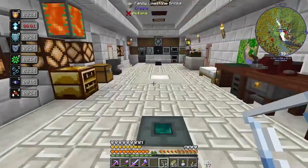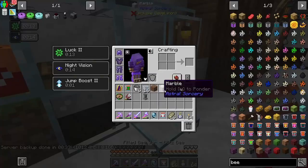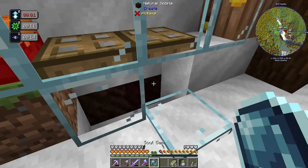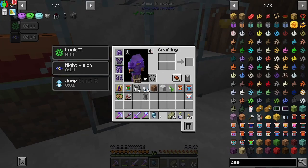I'll go grab the other ones. And there is the blitz bee. So the last one is this dude here - basil bee. Nice. Actually, the last one is going to be the beeper, because I forgot to get a ghast one. You need to transform a beeper into the ghast one.